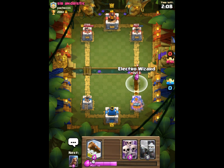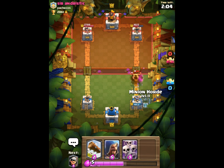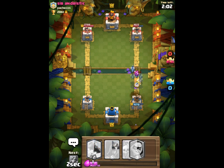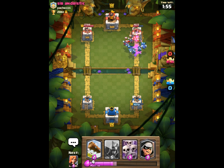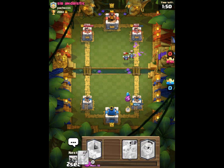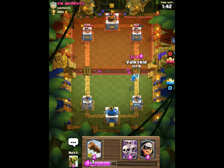If he hadn't dropped that baby dragon, that tower would have probably been down to like 800. Let's let the wizard lock on target — have you guys ever seen a minion horde take out a wizard before? Well, now you guys have. He is desperate — there's no way other than that wizard of taking out my minion horde. I was expecting a rocket there, but maybe he knew he couldn't get it out.